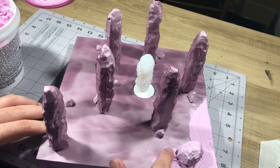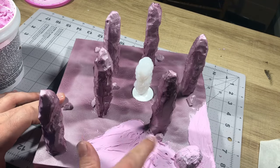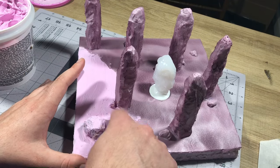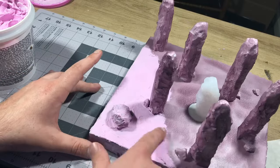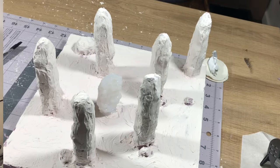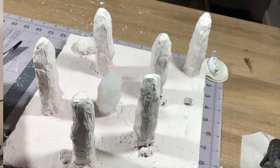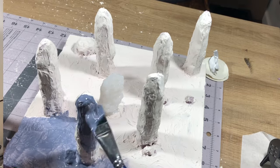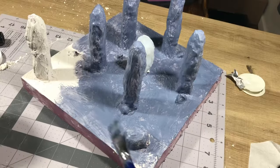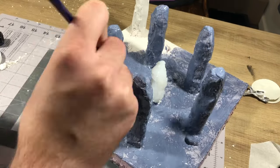After that was done, I took some spackling and covered the entire model except for the portal, making sure to fill the gap around the tea light and give the diorama a slightly smoother texture so the stones aren't as jagged and are more realistic to what the game models show. Then I mixed Mod Podge with some grey paint and covered everything but the portal to give it a protective coat. The grey paint is really just there to show me where I have and haven't covered with the Mod Podge.